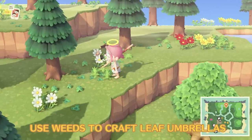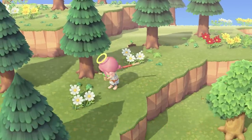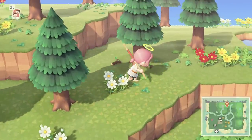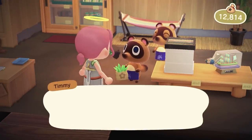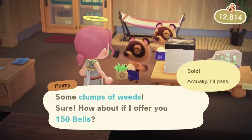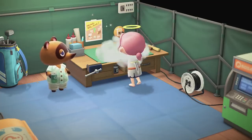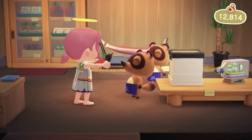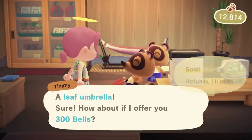Some people simply can't stand the sight of weeds on their beloved island, but before you sell them in clumps, remember to craft them into leaf umbrellas. On their own, 15 weeds sell for 150 bells. Leaf umbrellas require 15 weeds to craft but sell for 300 bells, getting you double the profit. The same goes for nets and fishing rods, which go for way more than selling branches on their own.